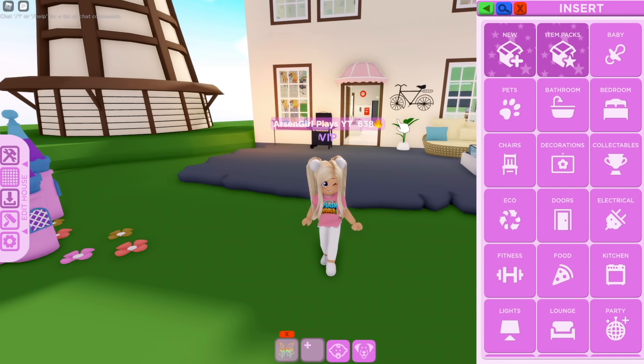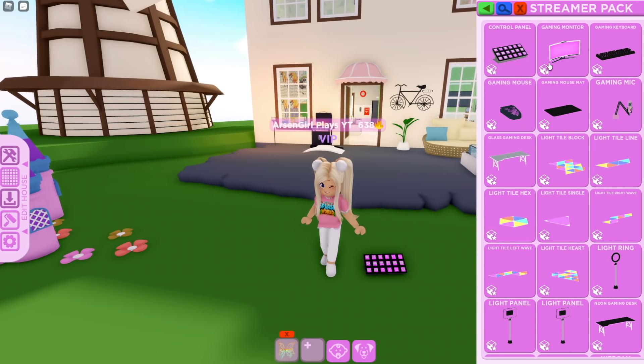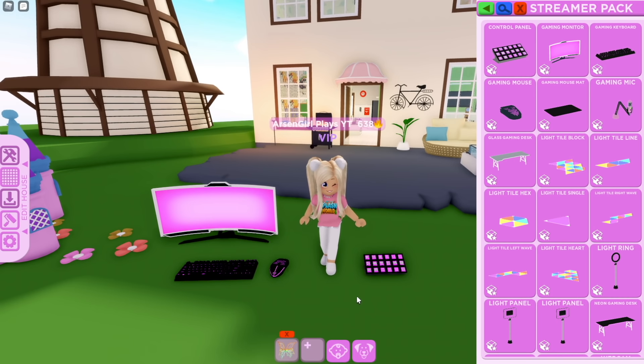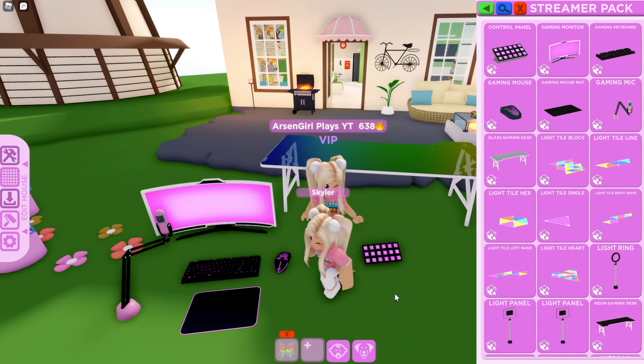To see the pack, go into your insert menu and come up here to item packs. If you have bought it, it will show up here. If you haven't, it will prompt you to buy it. Here is a stream deck — which I actually use and have two of these — so now we can use them in the game. A gaming monitor, which looks just like my monitors, I have two of these. A keyboard, and I love how they just default to my color pink! A gaming mouse, a gaming mouse pad — which needs to be a little longer in my opinion — we have a mic, all of it pink. And finally, an actual desk. I no longer have to use the glass table for a desk!